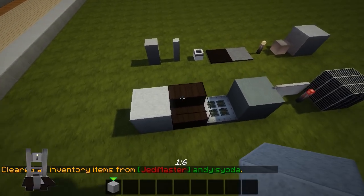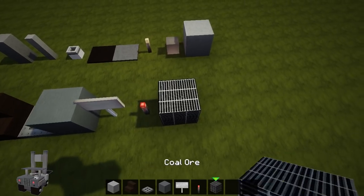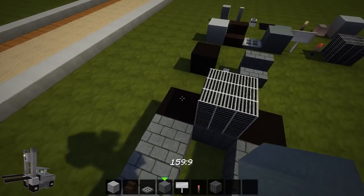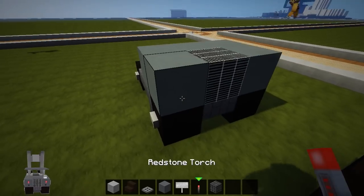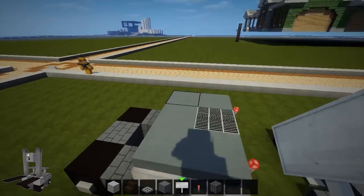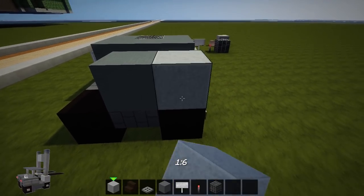We need some polished andesite, dark oak stairs, an iron trap door, cyan stained clay, a sign, a redstone torch, and some coal ore. Coal ore goes at the back of the truck, then we add some cyan stained clay. Around the back we put on a couple of torches representing the reversing lights or tail lights, a couple of signs on the side — and that's the back of the forklift complete.